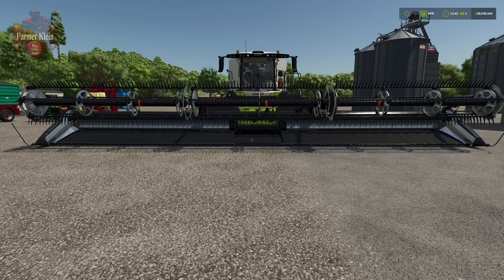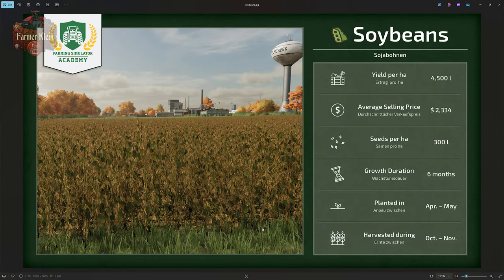Let's take a look at the Farm Sim Academy infographic to get a little bit more background information. We're getting a fairly low average yield of 4,500 liters per hectare. So getting your yield bonus is going to be very important with this crop, because it has a fairly high average selling price — again on easy economy — of $2,334 per 1,000 liters. So on a zero bonus field, we're only looking at a yield income of about $10,500.